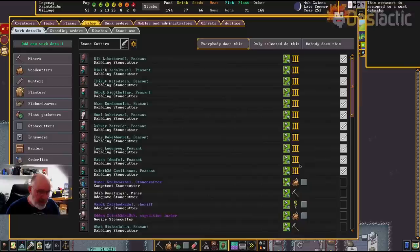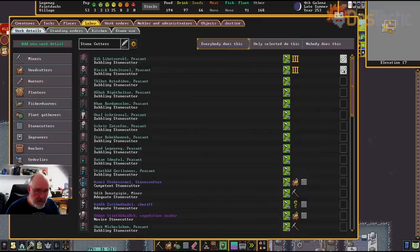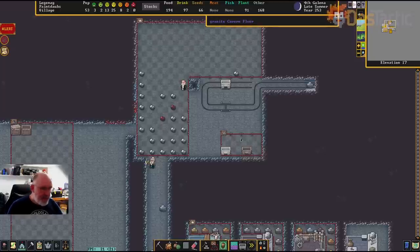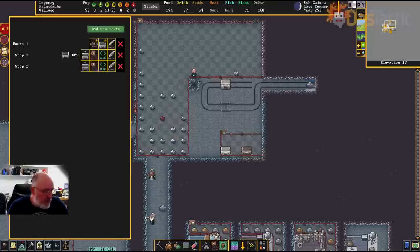They're now moving around avoiding the track — exactly what we want. At 80% loaded. You may want to try to find very fast dwarves and make them dedicated haulers for the track. There's a class of dwarf where all they do is push the carts around. Looks like this is the guy coming to do it. He's going to start pushing the cart down — it's now 100% full.